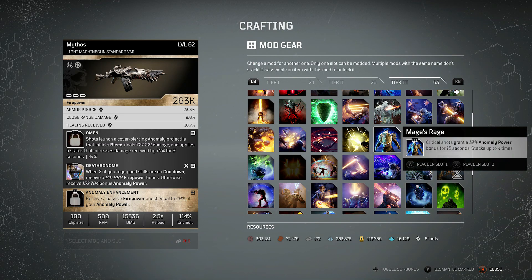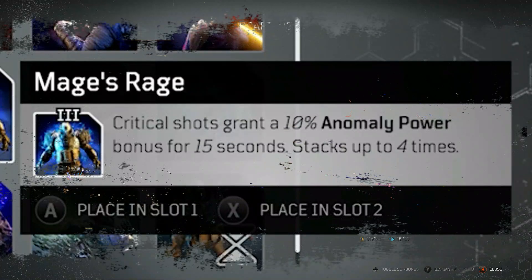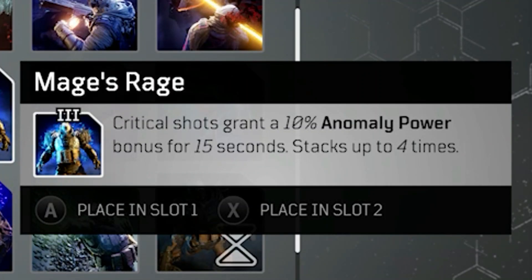Last but definitely not least, do not count out Mage's Rage — it is still ridiculously good. It is the top mod if you've got an anomaly build for just boosting it up. Critical shots grant a 10% anomaly power boost for 15 seconds, stacking up to 4 times — that's 40% extra anomaly power, which is massive. If you're getting a lot of anomaly power from elsewhere, this is definitely worth having on your weapon. Even though it was nerfed from being overpowered, it still works brilliantly as intended.